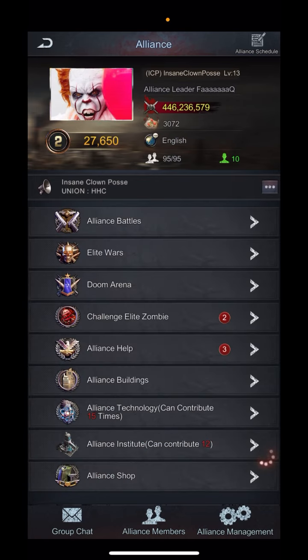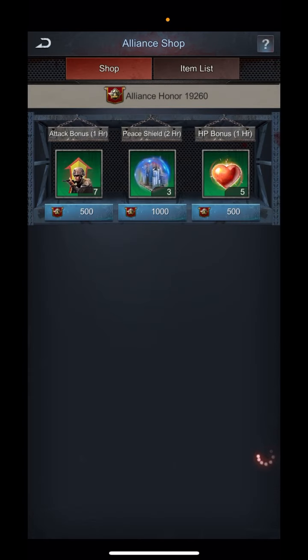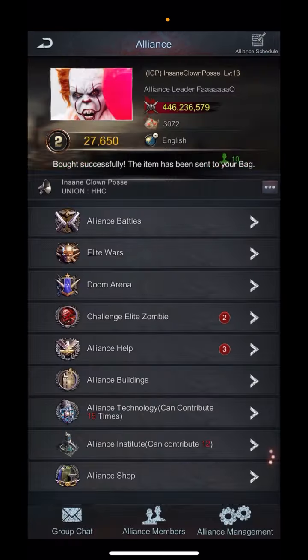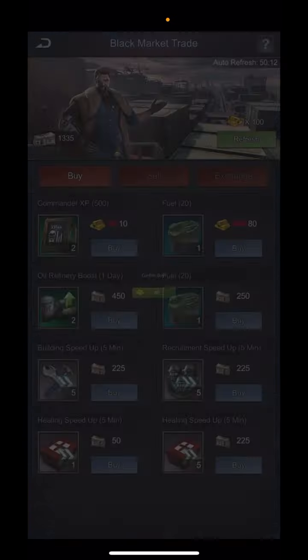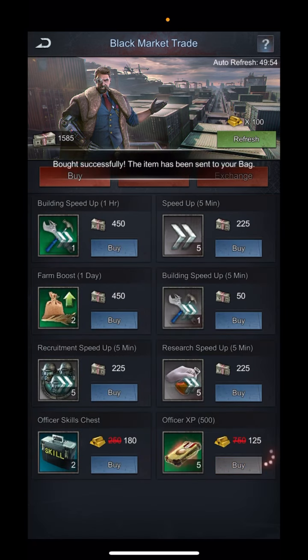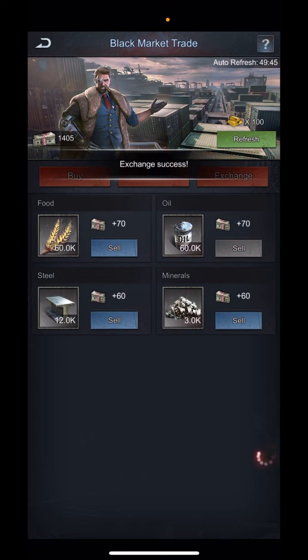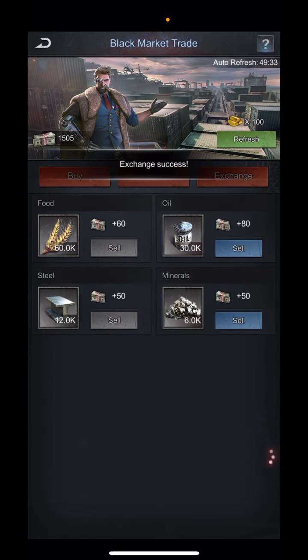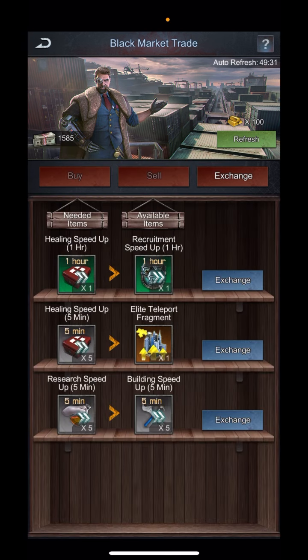Another chance to get two fuel cans for an elite teleport — I'll take that. You'll also be able to get items for upgrading your wall turrets, and there are 50 and 25 speed up fragments you can exchange for as well.